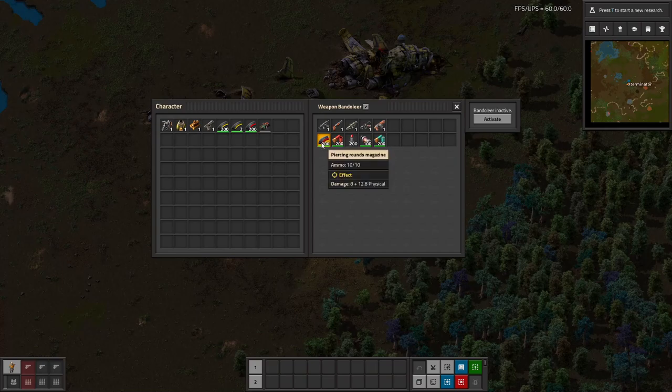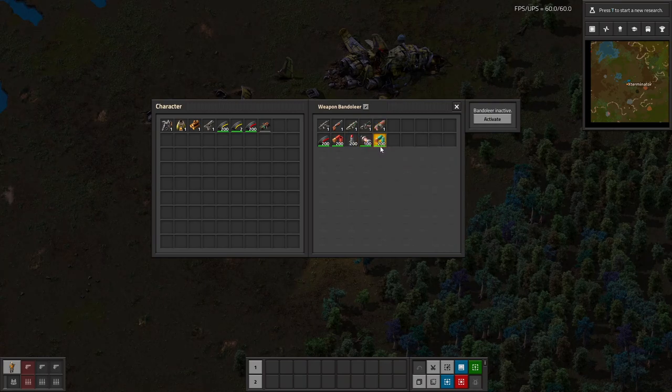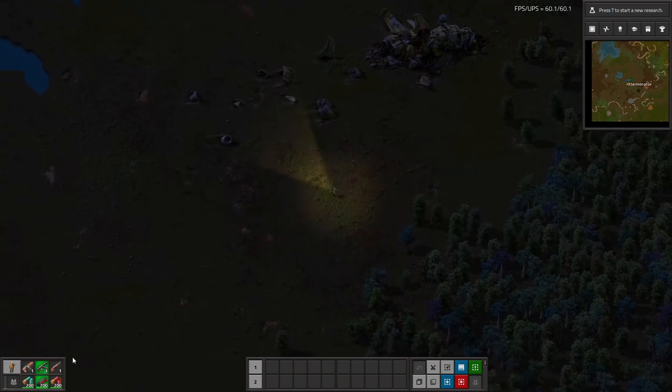I have an assault rifle with piercing rounds, shotgun with shotgun shells, a rocket launcher with rockets, a flamethrower with flame ammo, and a combat shotgun with a different shell. You probably could use the same, but we just have it like this. So then we hit activate and nothing happens right away, but it will happen as soon as I close out of this, because it basically takes over your hotbar. As you can see, it's now assigned.